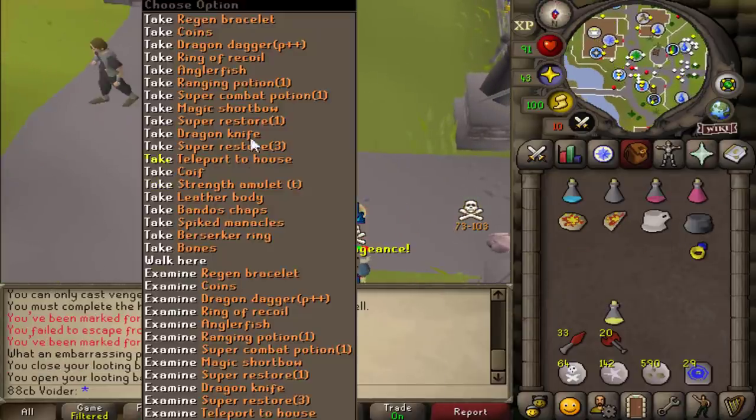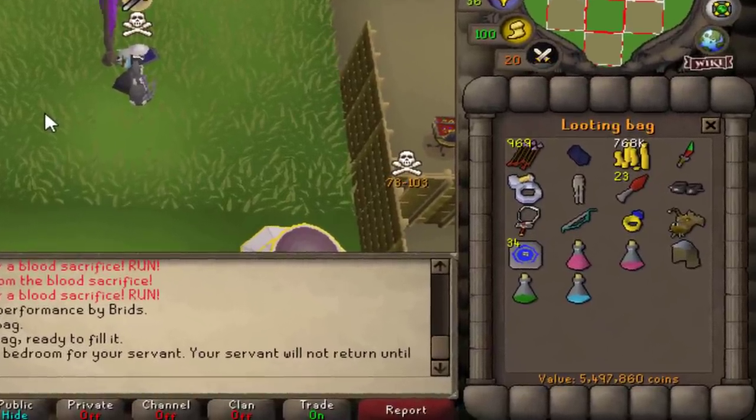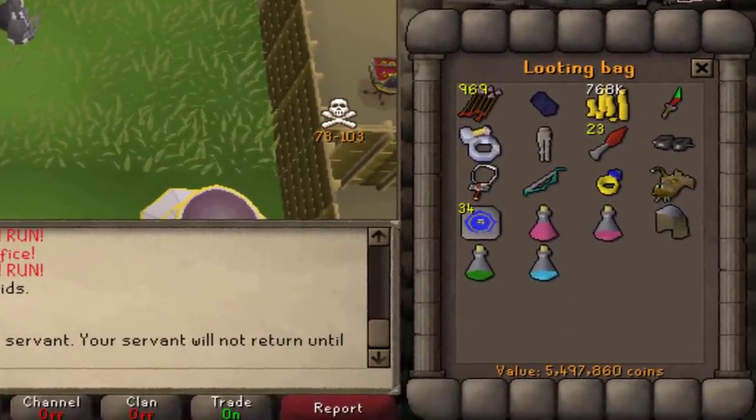I should be getting a regin bracelet. He was out of food, so he went for the panic spec. Berserker ring, Bandos chaps, regin bracelet and manacles. 5.4 mil.